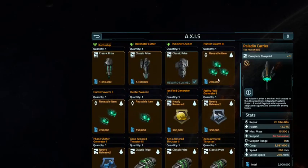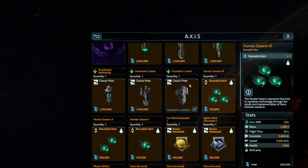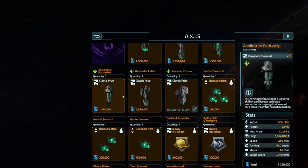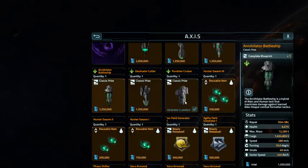And then we have six slots for fighters. Here are the fighters: you've got Hunter Swarm 3, Hunter Swarm 2, or Hunter Swarm 1. I need six of these, so that's 3.8 million. If I get 3.8 million, I'm going to keep playing for the full four days and try for an Annihilator battleship, which is a blueprint. It's a really nice ship — lots of firepower, not a lot of shields, not a lot of armor, but it's got three module slots and six weapon slots.